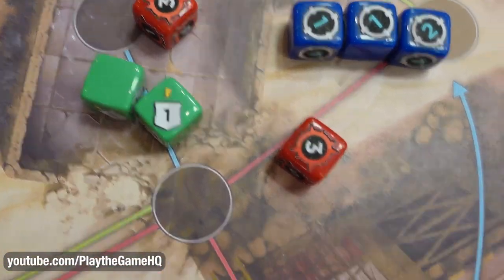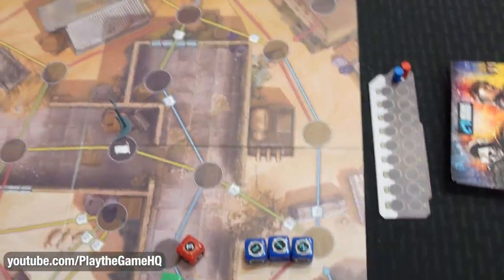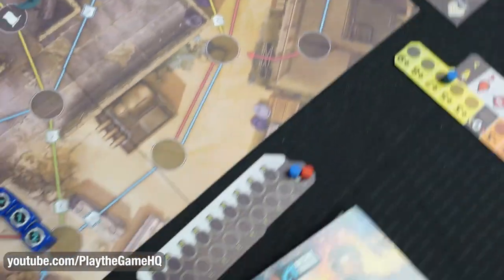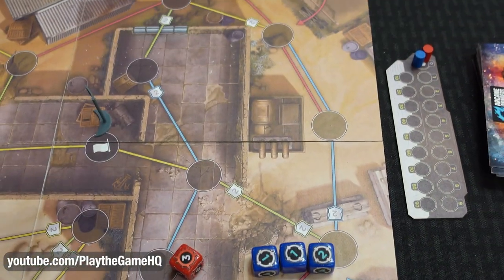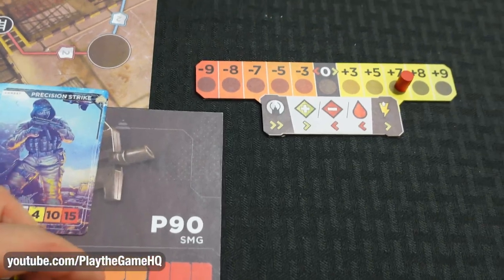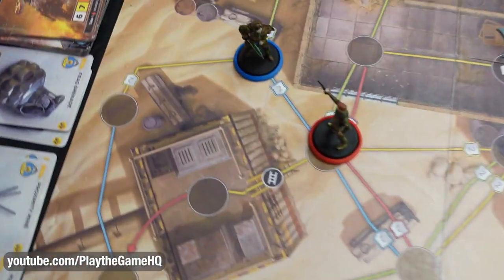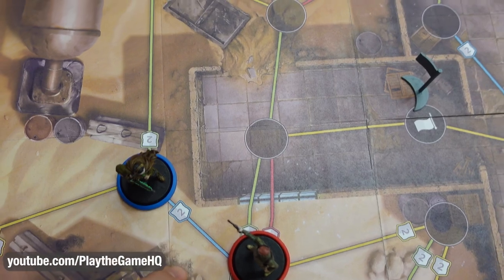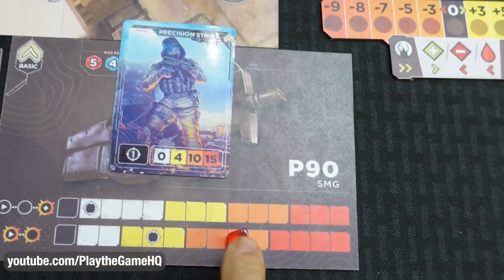Let's say the red player rolled a shield. That is going to move me down one space on the board — one shield means the other player moves back down one space on their board. Then we also check cover. Blue had cover here — it's directional — and red did not. So blue gets the cover token on their board, which moves my marker down two more spaces.